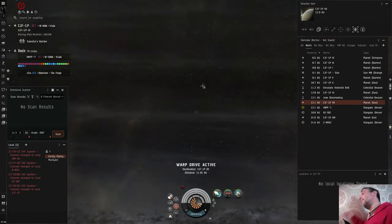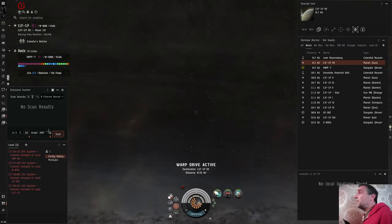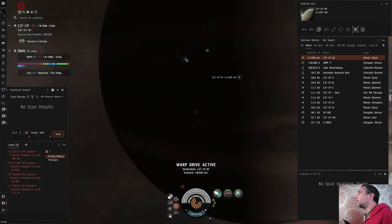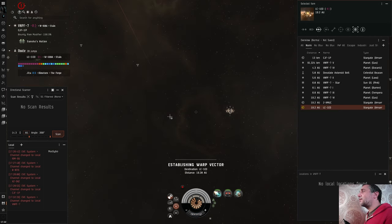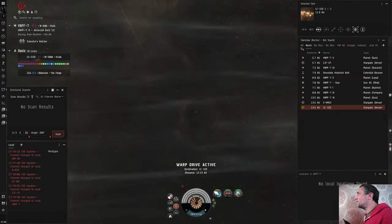Sanchez Nation — so this is a kind of NPC nullsec, it's Stain. I've jumped across the system, I can't see that pilot, so I'm just going to jump through the gate. NPC nullsec, like where we're at at the moment, doesn't have the ESS in space. ESS is a structure that you can enter if your ship is a cruiser or smaller — it doesn't allow micro warp drives — and if you stay in there for a certain period of time you can bank the money being collected by the people shooting NPCs in that area.